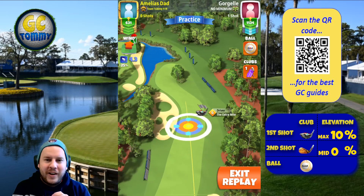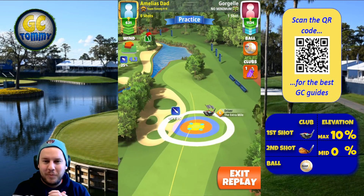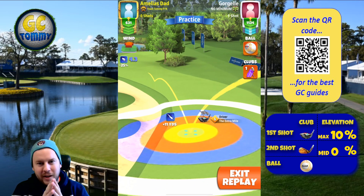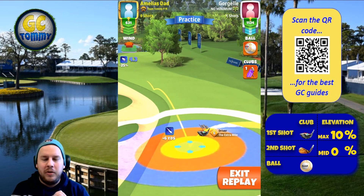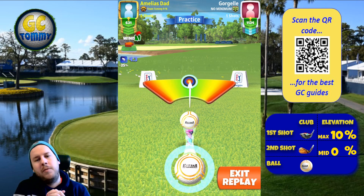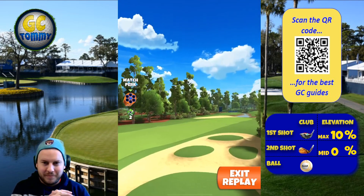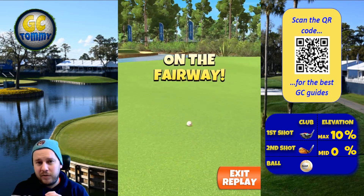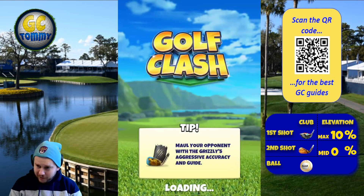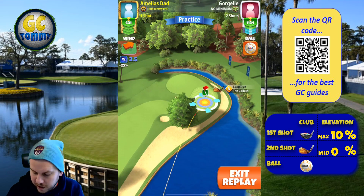Hole number five is an interesting par five — it's not that long, which makes it quite exciting. I'm using three left spin and two and a half bars top spin, putting my target at max with the ball guideline centered down the fairway. Adjustment is max plus 10. Perfect ball — it bounces on the fairway and rolls down. We're nowhere close to the rough on the left or right. From here, we're going to go for a rough bump, and there's a specific reason for that.